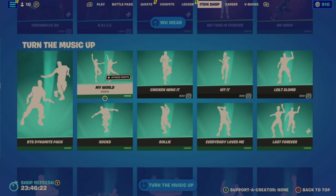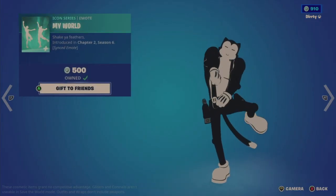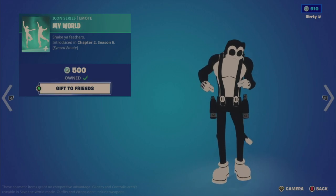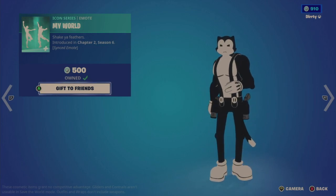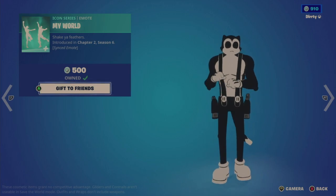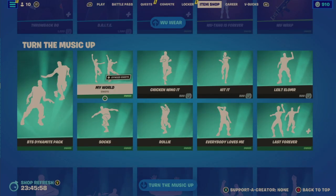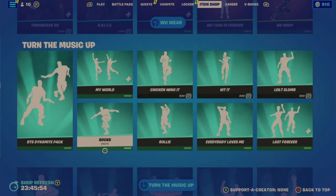The Socks emote is different from the copy-paste items. My World is a sync emote, which is cool. The Socks emote is also 500.